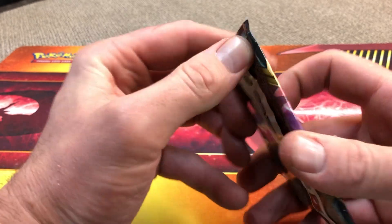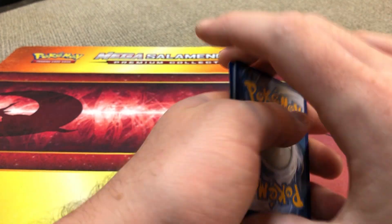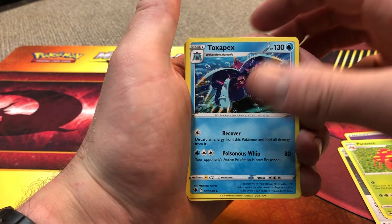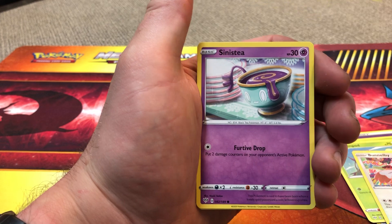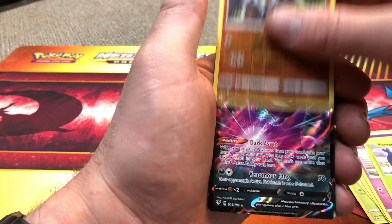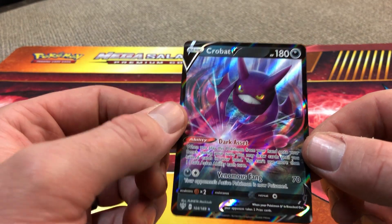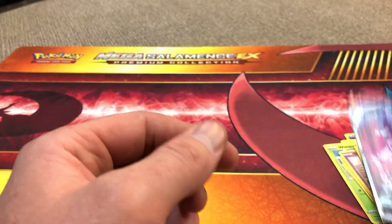Getting into the Darkness Ablaze. Code card there. I don't know if that's a Full Art, but that is pretty freaking sweet. Right on. Alright.